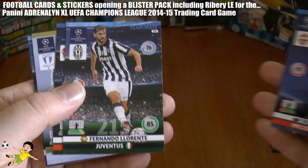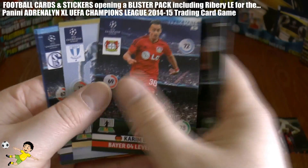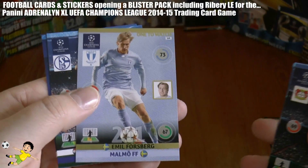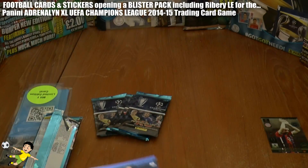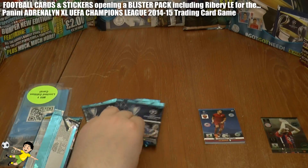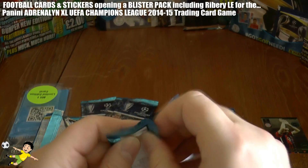First pack: Borutski, Laurenti, Bellarabi, Forsberg of Malmo — one to watch — Huntelaar and Castan. Not too sharp a first pack there, let's move on to our second packet.